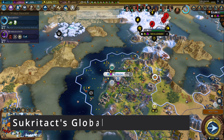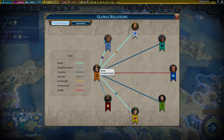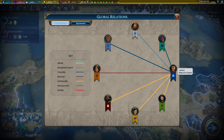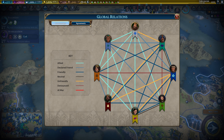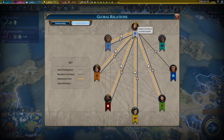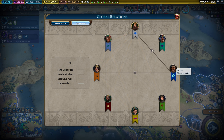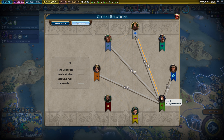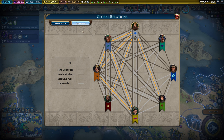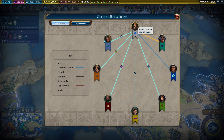Next up, we got Sukritact's Global Relations Panel. I started using this one fairly recently, but it's a really nice mod that allows you to check all of the AI's relations with each other and with you. Normally there's no good way to quickly check what everyone's relations are and what agreements they have. But with this mod, you can see all of that information on a single screen, and if you hover over one specific player, you'll see only their relations and agreements.